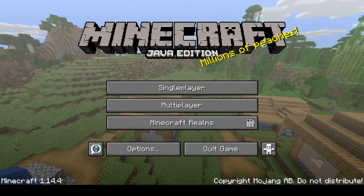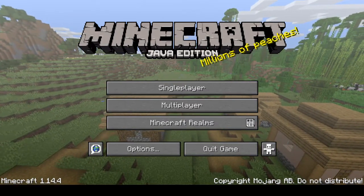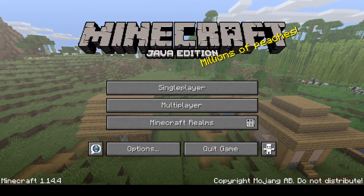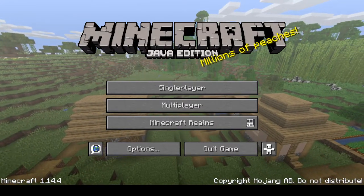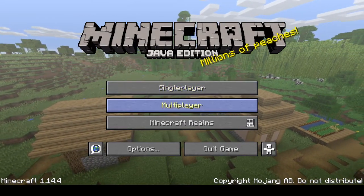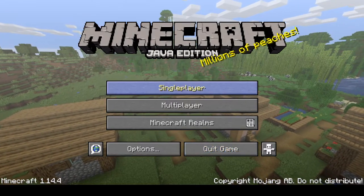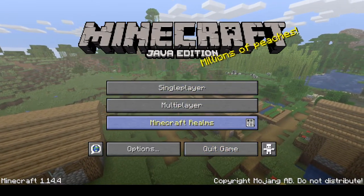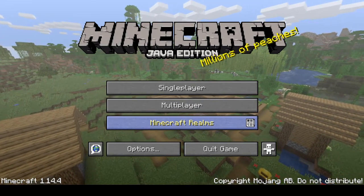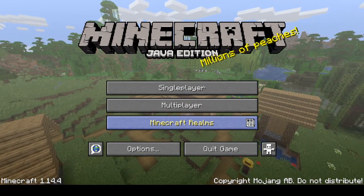You launch up Minecraft and this is Java Edition. There's also Bedrock Edition and other editions, but I'm going to be doing this in Java. You open up Minecraft and get brought to the main menu — Single Player, Multiplayer, Realms, Options, and Quit. Single Player is yourself, Multiplayer you can join servers, and Minecraft Realms is a server within Minecraft where up to 10 players can join and you don't have to worry about it.